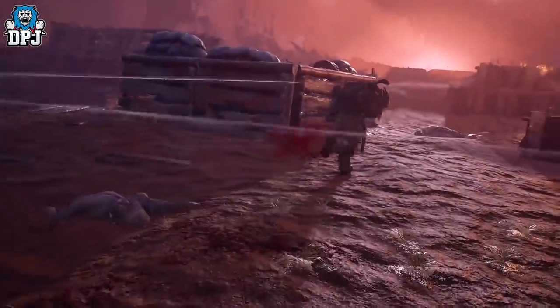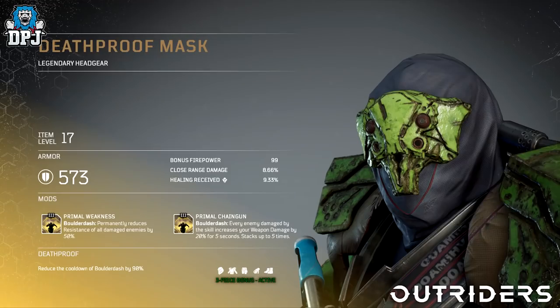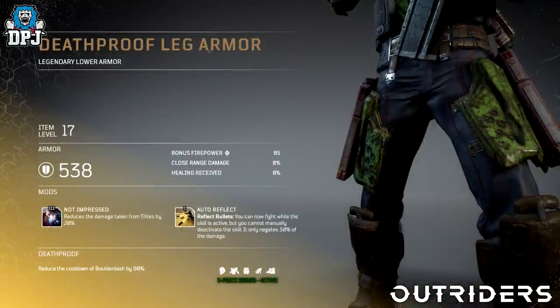We have four sets to look at today. Starting with the Death Proof armor set — this is a five-piece set, one for every part of the body. Armor sets in this game have bonuses depending on how many pieces you're wearing. For all of these you need to be wearing at least three of the five pieces to get the three-piece bonus. On this Death Proof set, that bonus is called Death Proof: reduce the cooldown of Boulderdash by 90%.